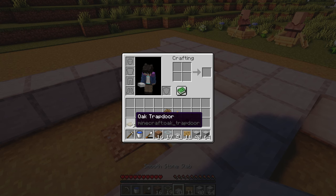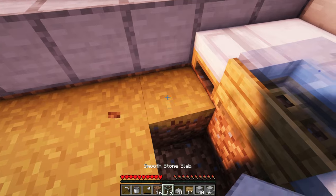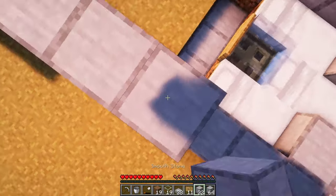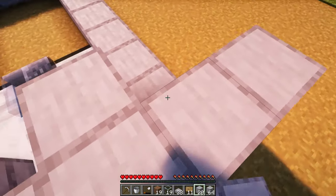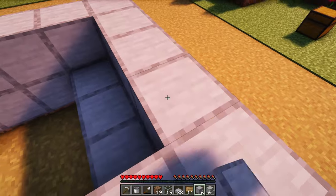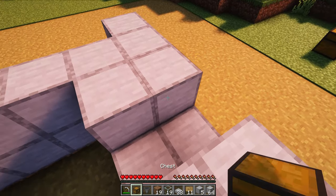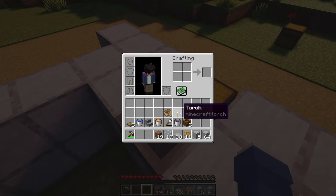Now waterlog the trapdoor. Directly in front of the beds, dig three blocks and place three slabs. Next, raise the entire structure up by one block. Break these two blocks and place one hopper and one chest. On the block below the hopper, place one torch.